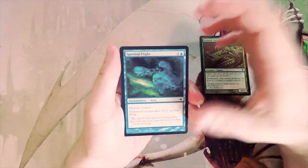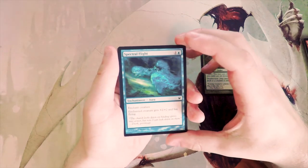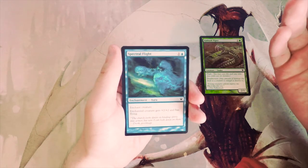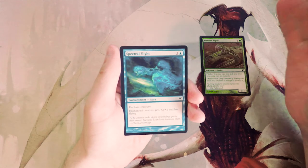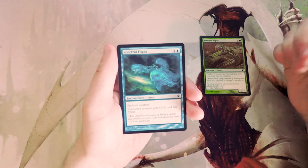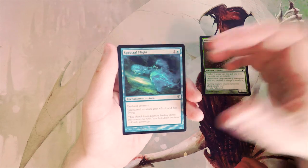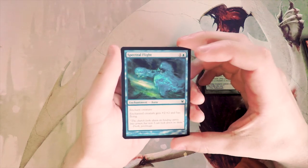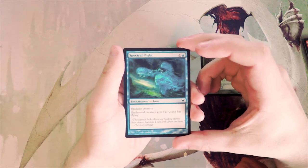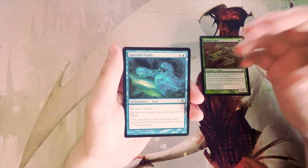Spectral Flight — one and a blue, enchant creature: the enchanted creature gets +2/+2 and has flying. This is a kind of card I don't particularly enjoy in limited. Enchant creatures, while very powerful and can definitely get you over the top quickly, suffer from a common problem: if the creature the enchantment is tied to is destroyed or sacrificed, it's a two-for-one — you lose the creature and the enchantment to just one card.